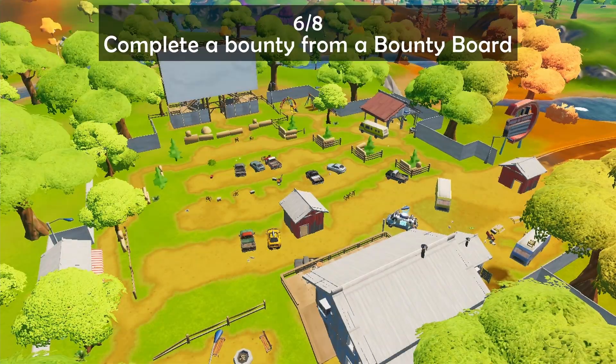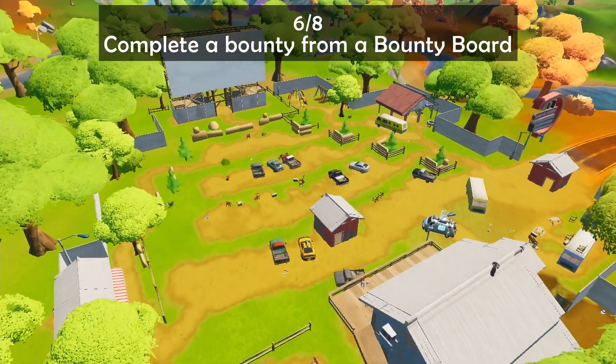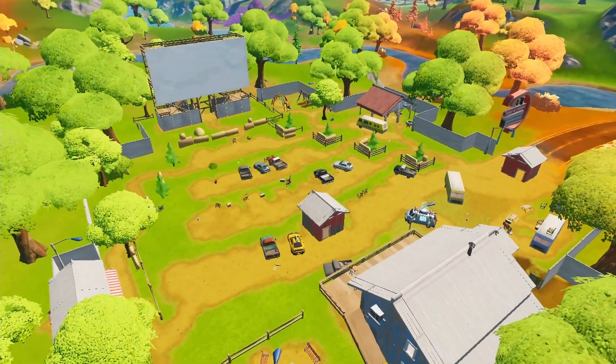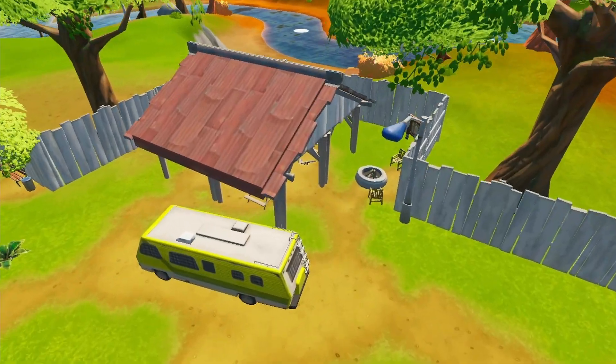Challenge number six is to complete a bounty from a bounty board. You can find one of the bounty boards over at Risky Reels, right over there near the campfire.